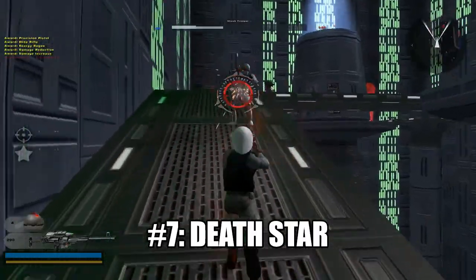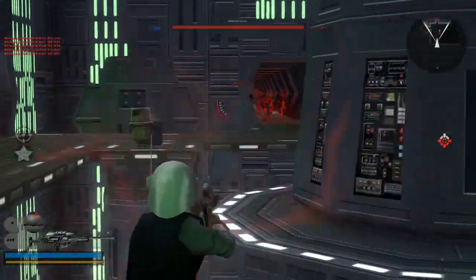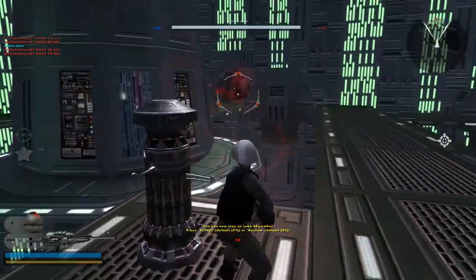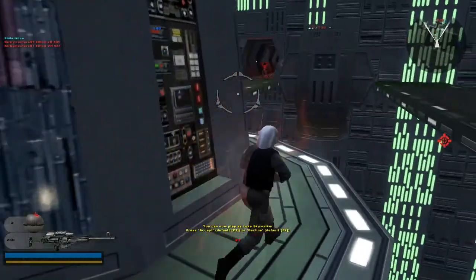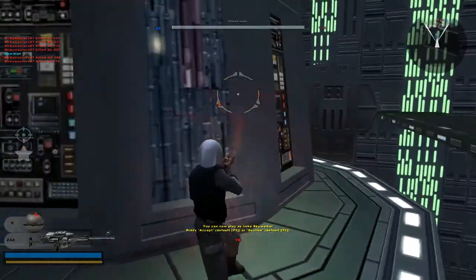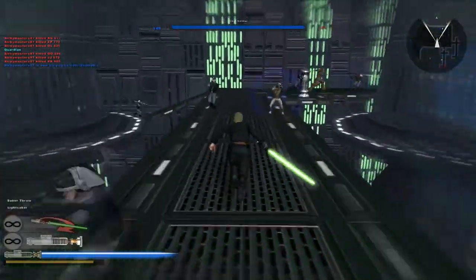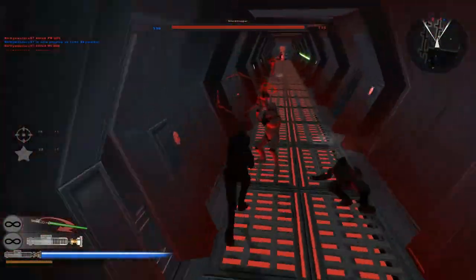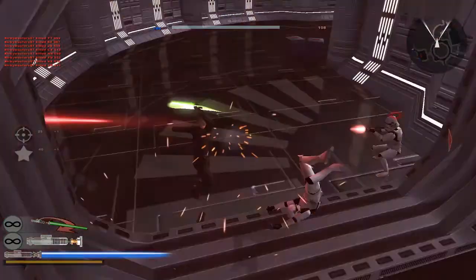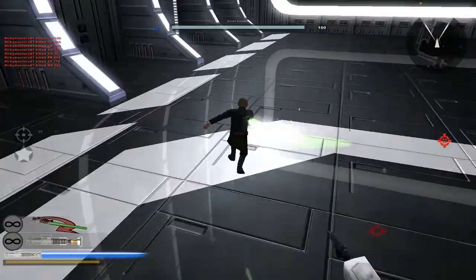At number 7, we have the Death Star. I really love this one. The level feels like a maze and I love it — the variety of areas is out of control: the garbage compactor, the laser that destroyed Alderaan, and more. But the thing that bothers me about this level is the horrible balance between the factions. The Republic and Rebels will lose reinforcements and you wouldn't even notice because you were playing as Obi-Wan or Luke Skywalker for way too long.